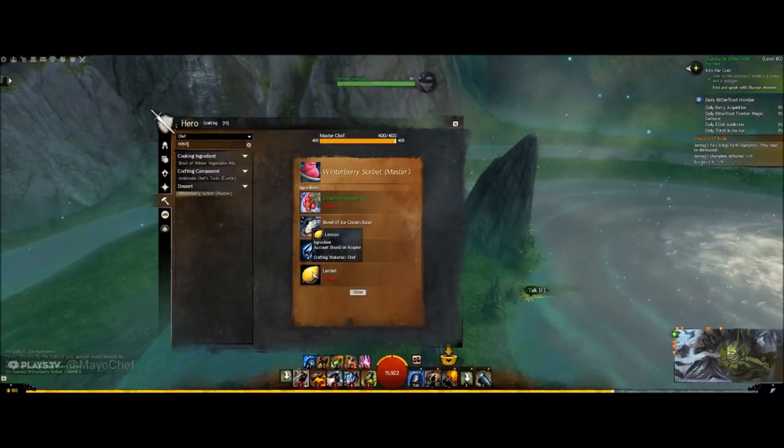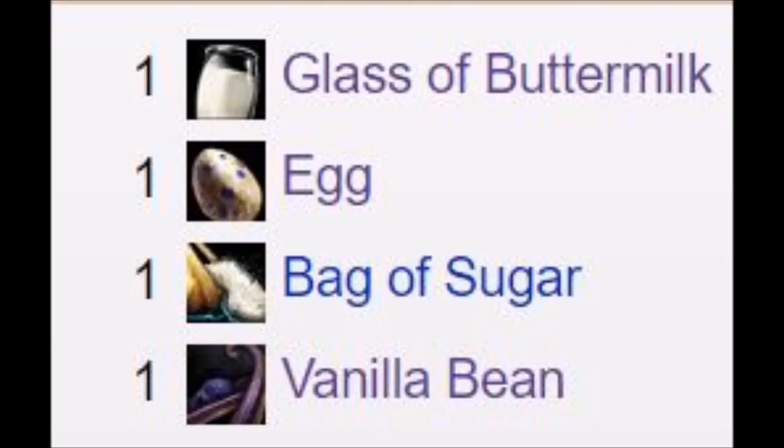A bowl of ice cream base is a discovery recipe so that's why you can't find it listed, but let me pull up the wiki so we can see what we need for that: some buttermilk, vanilla beans, sugar, and an egg.